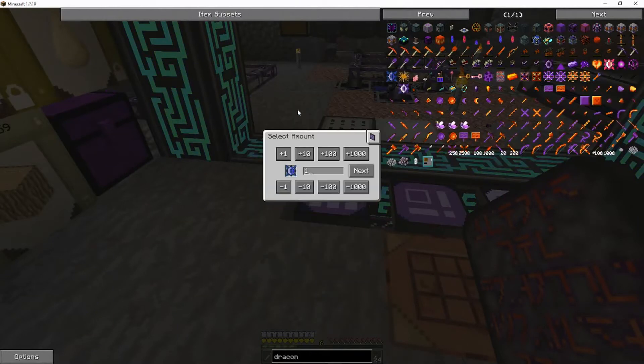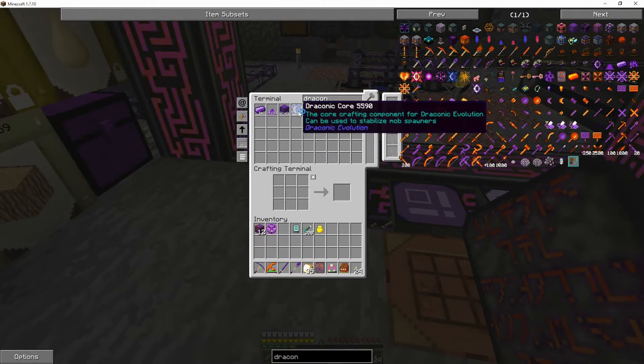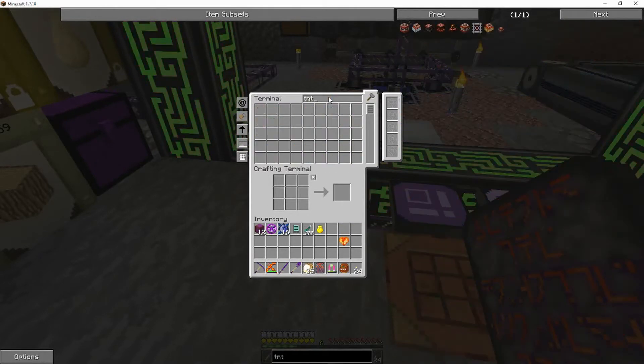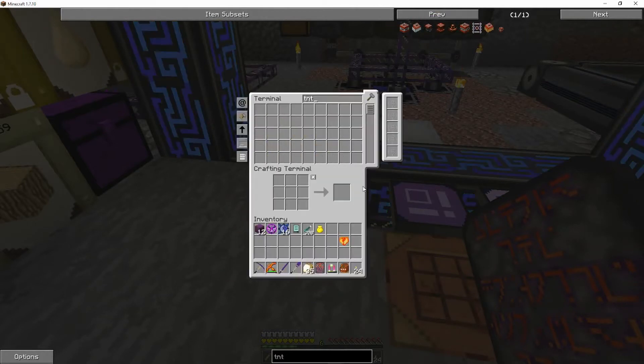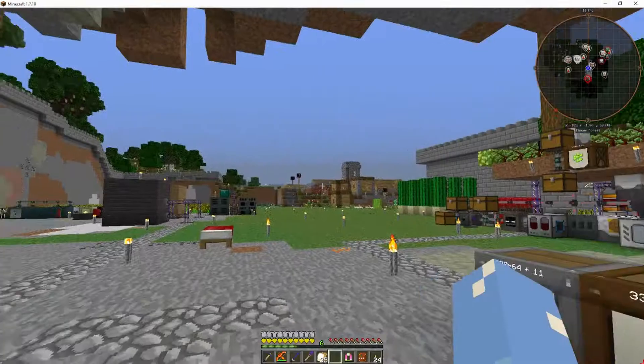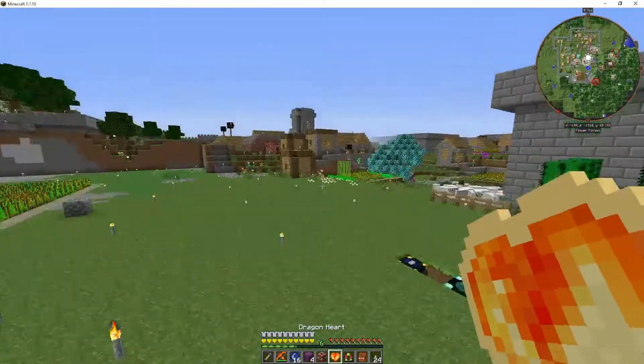So draconic cores — let's get that going. And then we need our heart and we need some TNT. This is the old traditional way of making the awakened draconium. Let's go ahead and turn off this, and this will get us four of those blocks. Let's go ahead and get ourselves all geared up to do that. Hopefully we can pull this off without any issues.